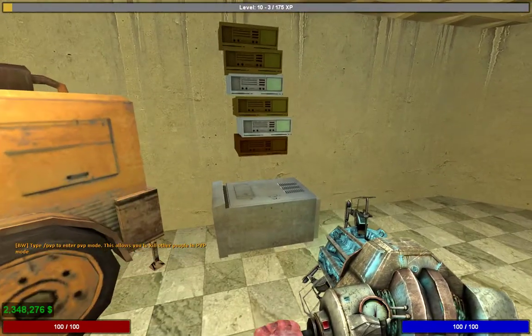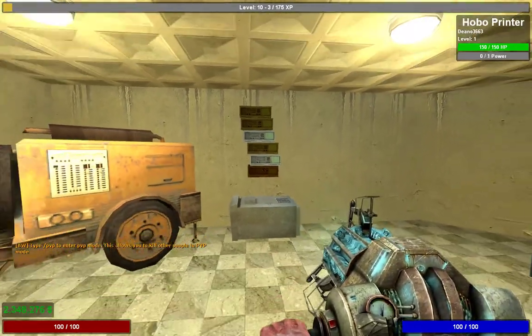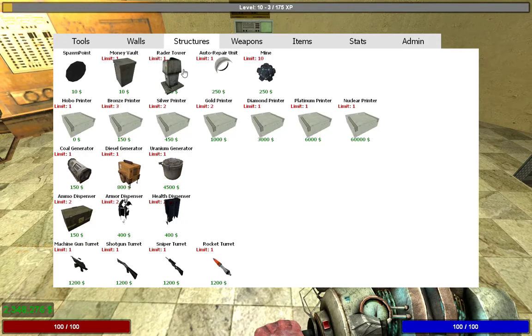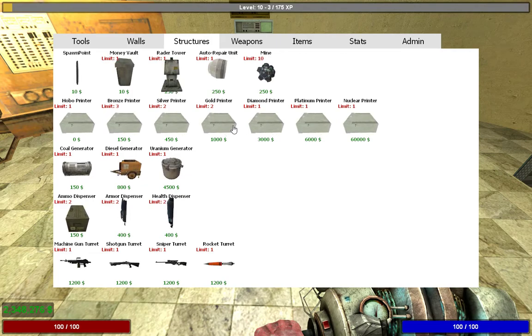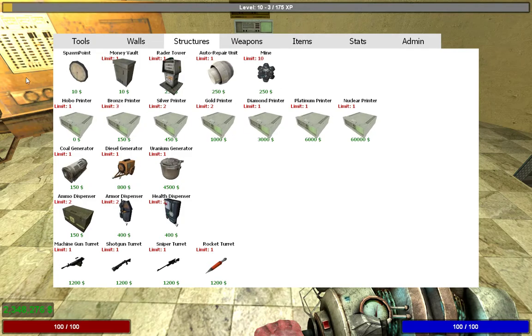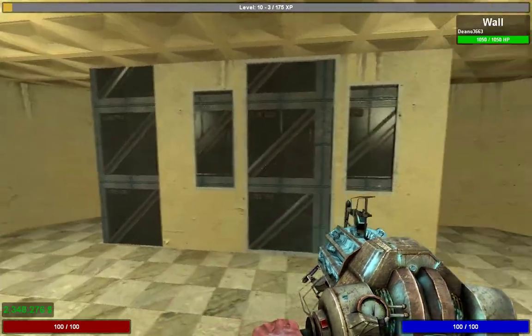Once you've been printing for a while and earned a decent amount of money, you'll want to look at upgrading your printers. If you get a gold printer, people can raid you, which means your defenses need to be good — they can destroy your stuff if they get into your base. So you're going to want to work on your defenses.